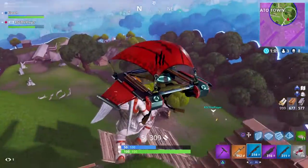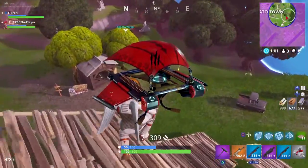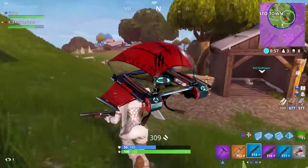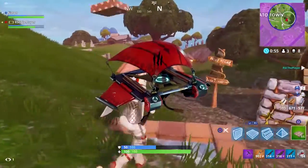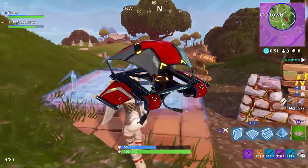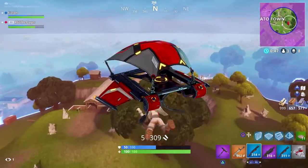Moving on to the gliders: we've got Fossil Fire, which actually has Myth's logo on it. If you don't know Myth, he's basically the world's second best player in Fortnite and one of the best builders in the game. This glider has a common rarity so it's gonna be cheap. We've got Mainframe, which I'm guessing is Cypher's glider — by the looks of it I'd say it is — and it also has a common rarity.